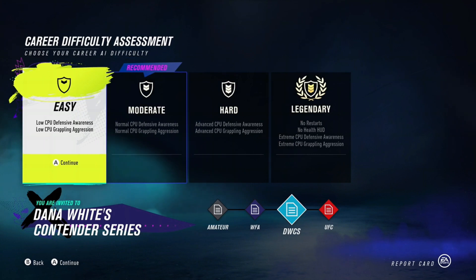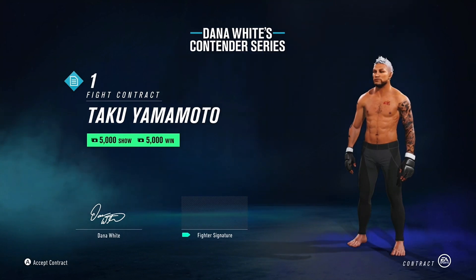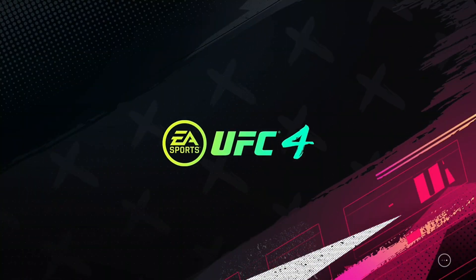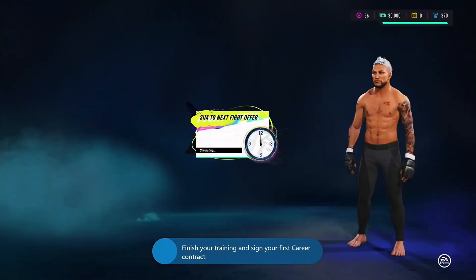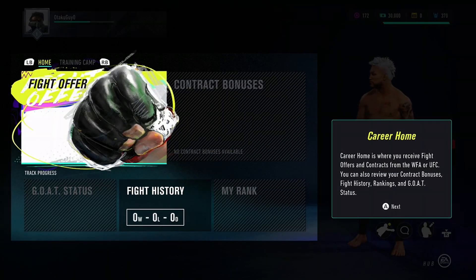There's a contractor offer — five thousand dollar show, five thousand if I win. Career home is where you receive fight offers and contracts from the WFA or UFC. You can also review your contract bonuses, fight history, rankings, and greatest of all time status.